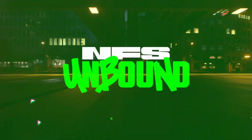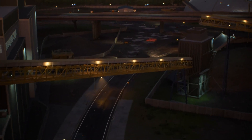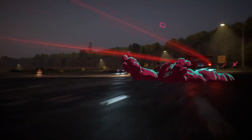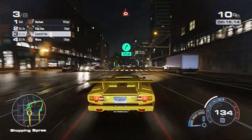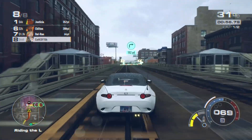Need for Speed is back, and this time it's Unbound. By Unbound, I guess they mean that the game has a mix of street racing on set paths, but also the ability to take shortcuts and even open world sections in the middle, where you don't have to take the beaten path and can blast off-road through parks and across rooftops, as we've seen in the Forza Horizon games over the past few years.